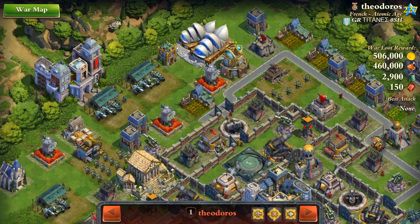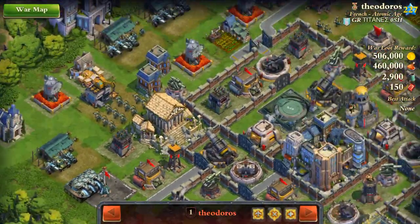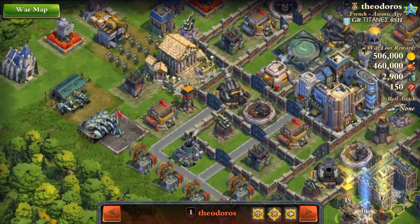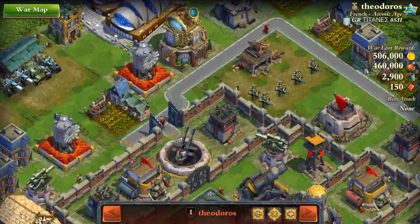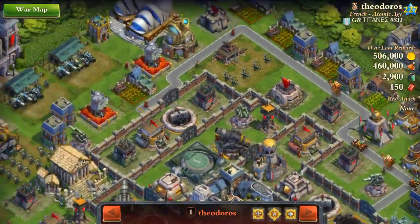So that's the plan. Keep the mortars fire at bay - these are the main units or defensive structures that can cause issues. One decoy somewhere here and one decoy here. That's the plan.